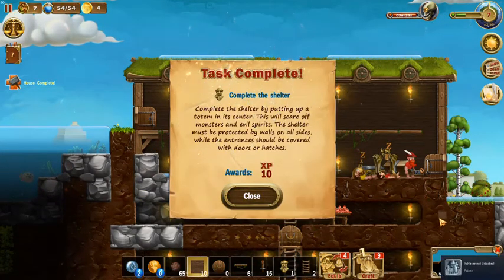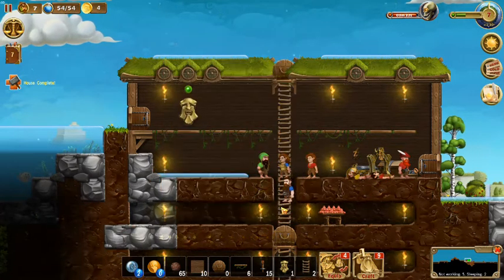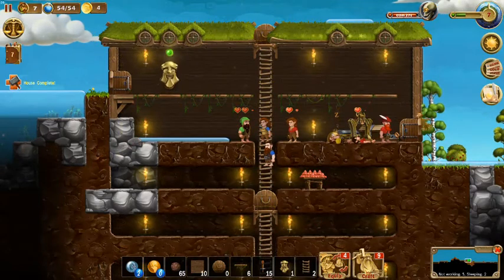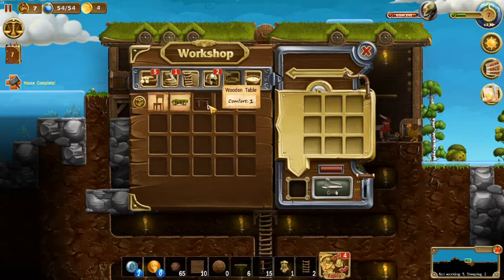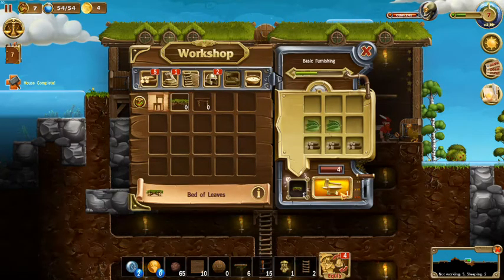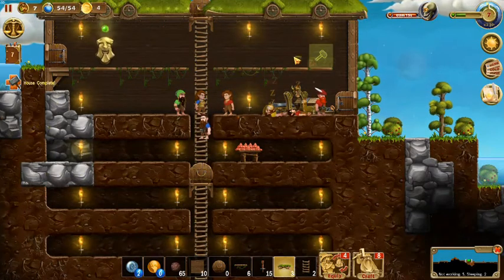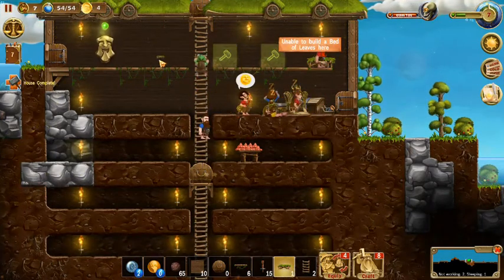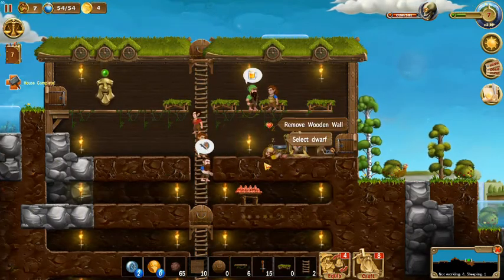The shelter is closed off! The game says: 'Complete the shelter by putting up a totem in its center — this will scare off monsters and evil spirits. The shelter must be protected by walls on all sides, while the entrance should be covered with doors or hatches.' We've got ourselves a nice little house, so let's put some beds in — that's kind of why we did all this. Let's go to furniture and make beds of leaves — let's make four beds and put them down on the totem level.